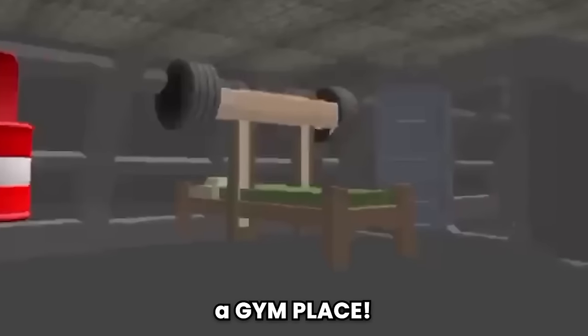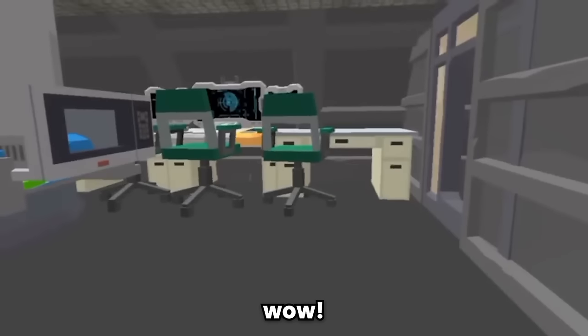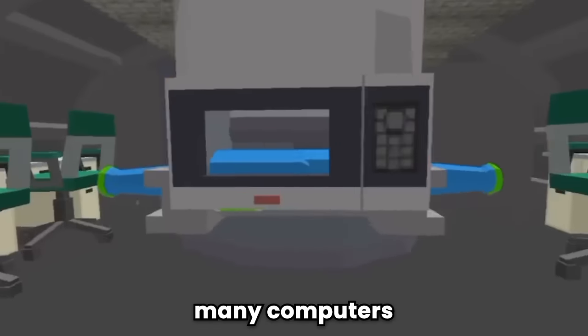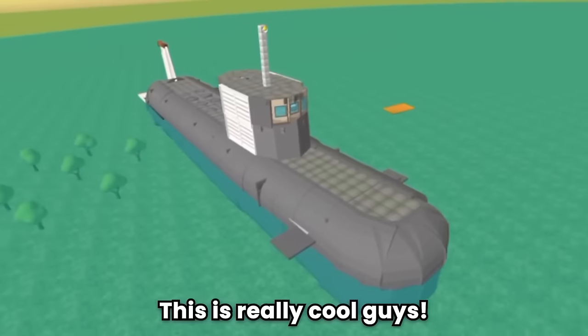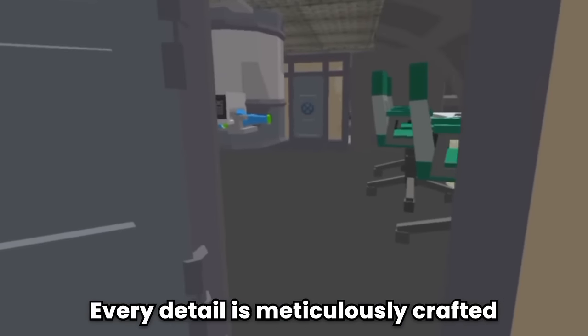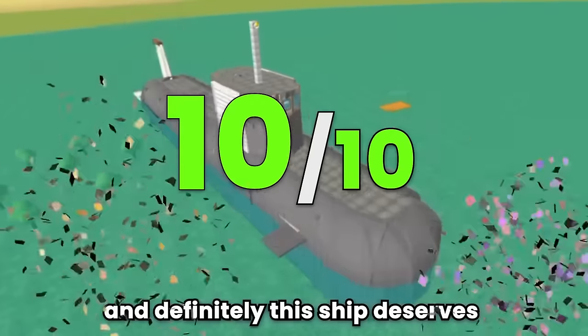A gym place. A comfortable toilet. Even the navigation room — mini computers, the periscope! And the engine room — this is really cool. Every detail is meticulously crafted. This ship definitely deserves 10 out of 10.